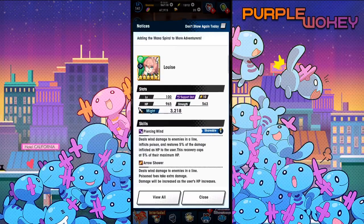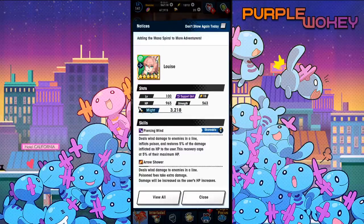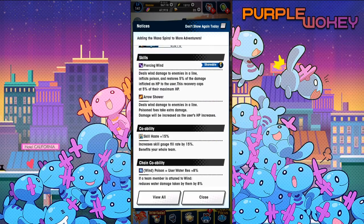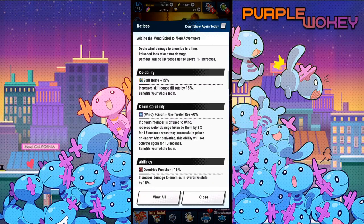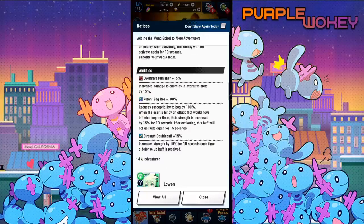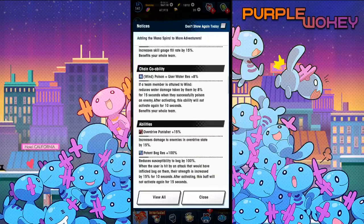Let's talk about the mana spirals for wind. We got Louise. Piercing Wind deals wind damage to the enemies in a line, inflicts poison, and restores 5% of the damage inflicted as HP to the user. This recovery caps at 5% of their maximum HP. Arrow Shower — and it's shareable — deals wind damage to the enemies in a line; poison foes take extra damage; damage will increase with the user's HP increase. Skill Haze 15%, Wind Poison equals Water Resistance 8%, Overdrive Punisher 15%, Bog Resistance 100%, Strength Double Buff 15%.